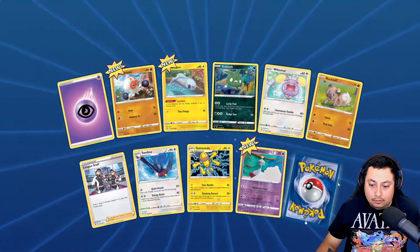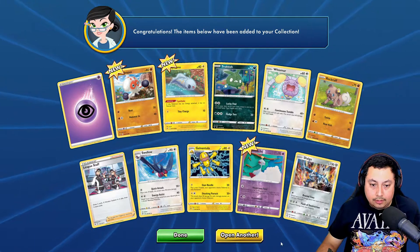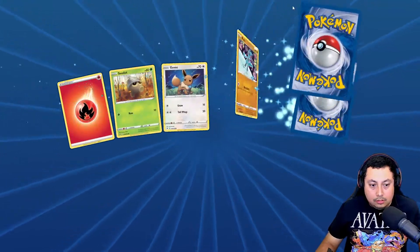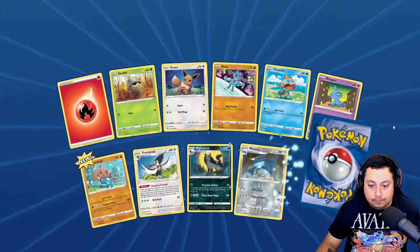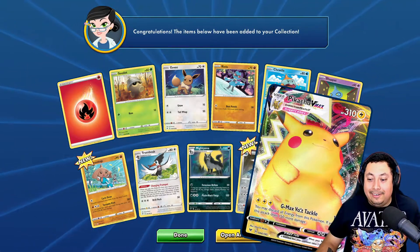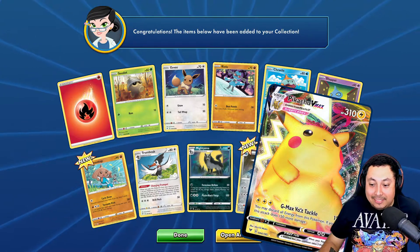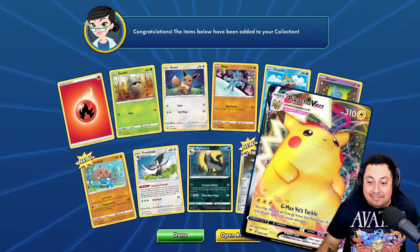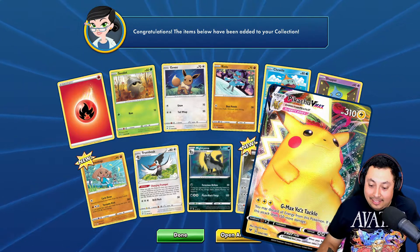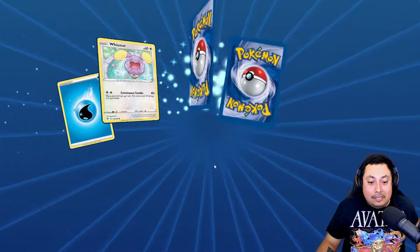Feel pretty good so far. Dialga again — okay, let's keep it rolling. Bam — sick. Oh dude, the Pikachu! It's awesome, that's super sick. That's what I wanted right there. Heck yeah! Alright, let's keep it rolling. That's sick though — got the Pikachu!